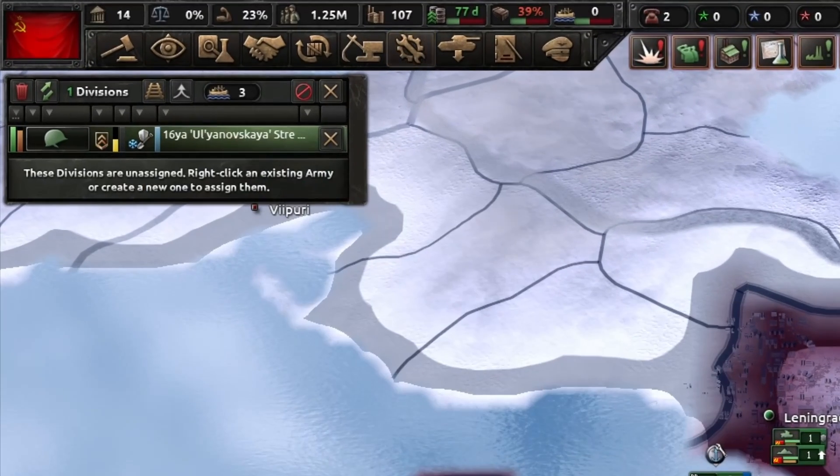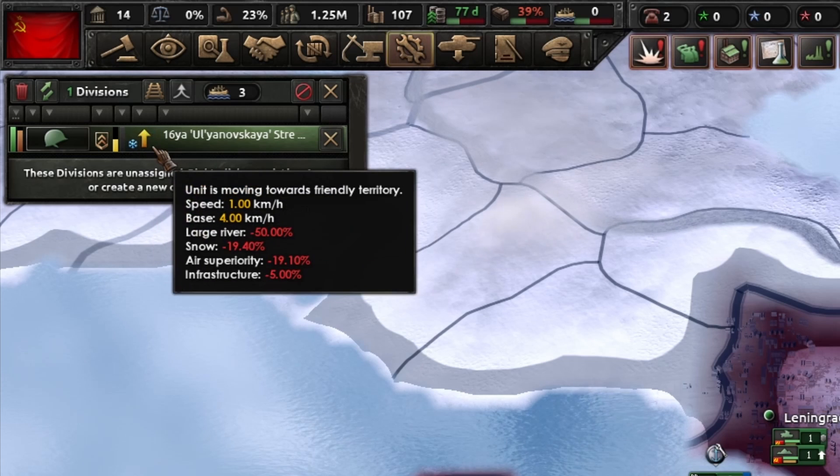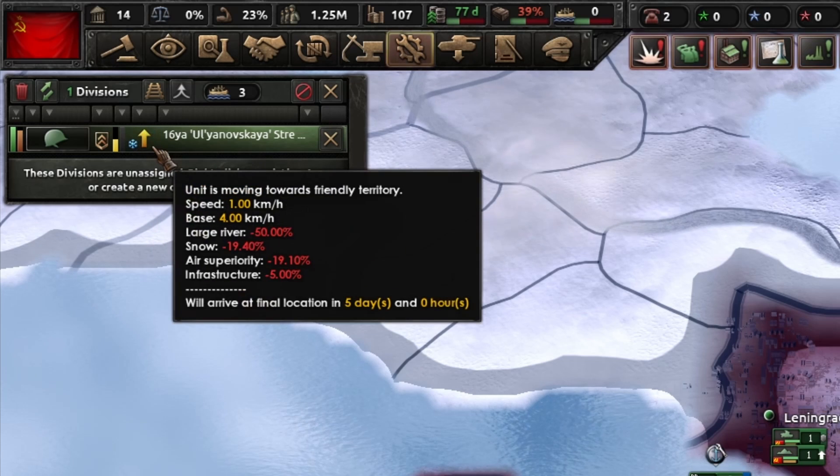You may have missed it, but the entrenchment icon in the army window will turn into an arrow when that unit is moving. And if you hover over that arrow, it'll tell you what is slowing it down.